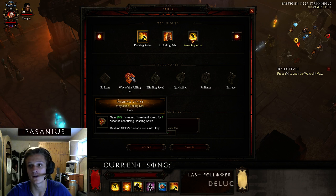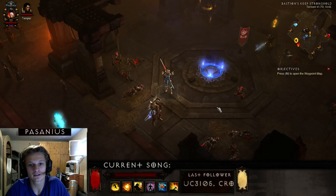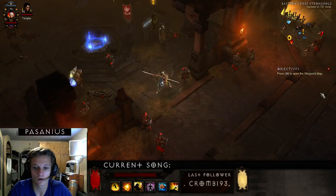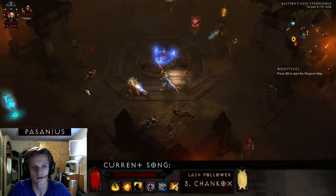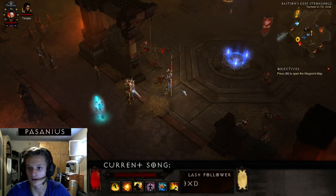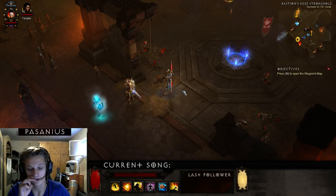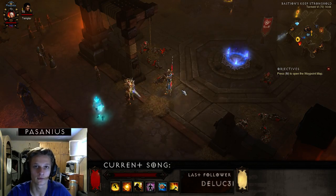Dashing Strike is a very important spell because you really need to get out of bad situations fast, and it works very well — you can see I just dashed through two screens away. It's very important to position yourself properly.